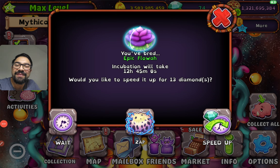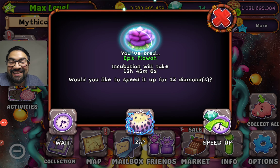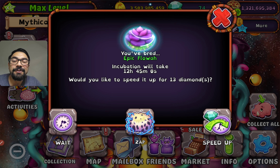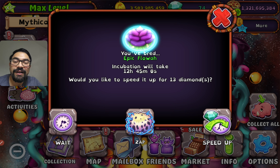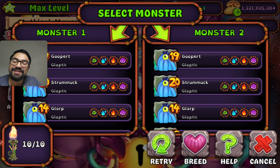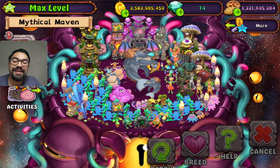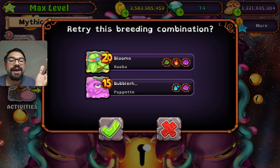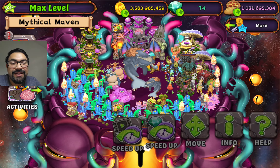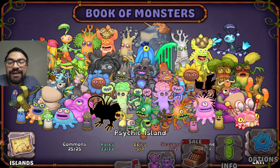Hello everybody, today we are playing My Singing Monsters and with my second retry I unexpectedly got this monster — Epic Floa! Incubation will take 12 hours. It's time to breed in the breeding structure because it's available in the market. Let's retry our chance with Ruba and Puppet. This breeding combination will result in any other monsters, but if it shows 12 or 13 hours it will refer to Epic Floa.